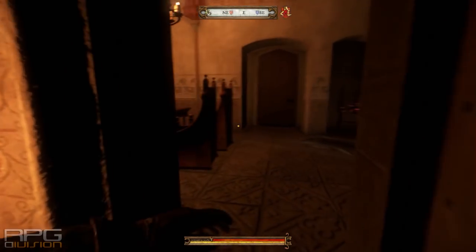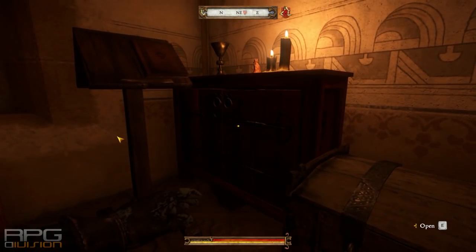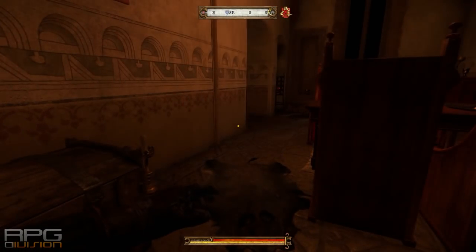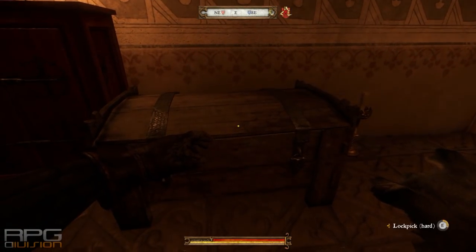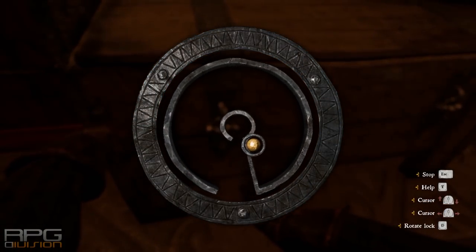You're going to need a key to get the book. One of two keys can be obtained in this hard-locked chest. Another one can be pickpocketed from a priest — I will show you later where it is.